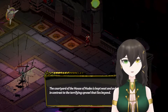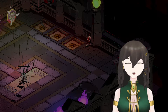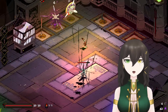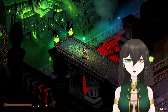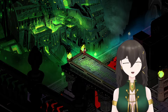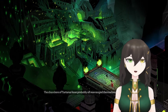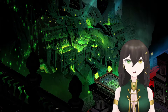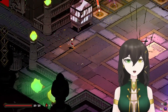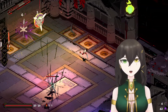Oh, what's this — I didn't notice this part before. 'The courtyard of the House of Hades is kept neat and orderly, in contrast to the terrifying sprawl that lies beyond.' It's actually quite nice, much more in order than my room. This is gorgeous. I noticed in my previous video that a chroma key was coming through so you can see my background — I think it's because it was animated. 'The chambers of Tartarus have probably all rearranged themselves by now.' Furthest chamber reached: 12. You can check what chamber you reached here — nice. I like the bow so far and I have four keys.